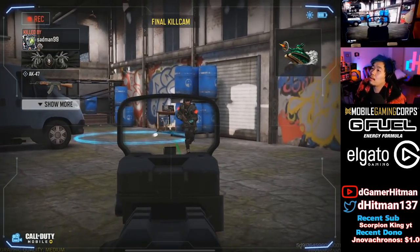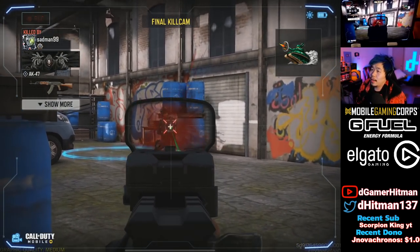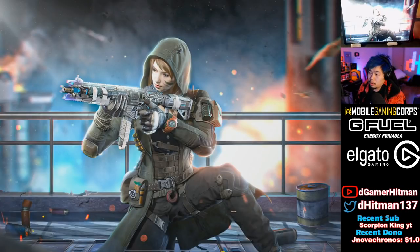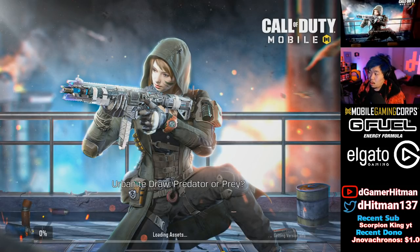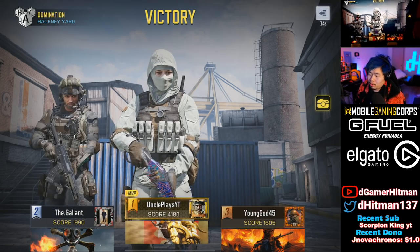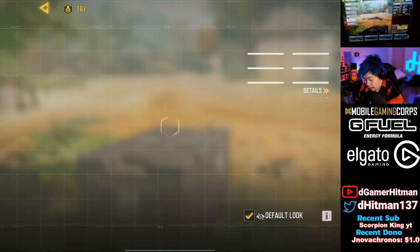The only situation I can see it being useful is in S&D, or if you're behind cover and you shoot someone hiding behind a wall — it's very situational. If you're an aggressive player you don't want to use this, and if you're a sniper you don't want to use it either, because if you shoot someone from afar you're not going to see them on the minimap. That's two games we tried it out.